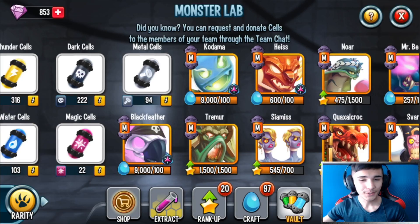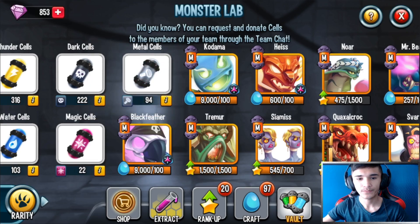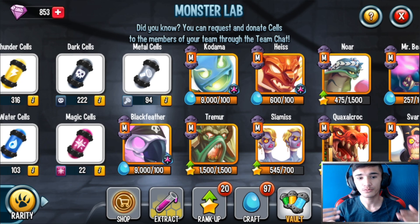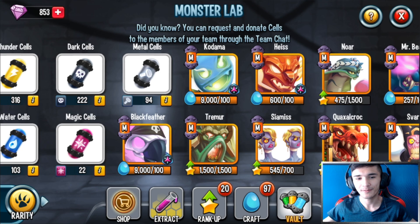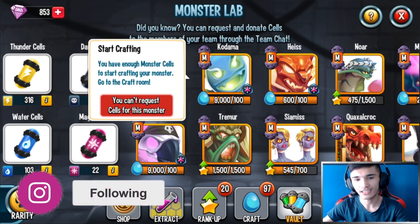Hey, what's going on guys, welcome back to another Monster Legends video. Today I'm going to be doing a review on Kodama. Kodama is currently in the Lost Paradise Maze Island, and Social Point gave me enough cells and enough resources to feed this monster up and review it for you guys. After I'm done, I have to sell the monster just like always. This is sponsored by Social Point — I cannot win any PvP battles because that won't be fair. I just have to make the video and showcase it to you guys. Kodama can be found in the Lost Paradise Maze.